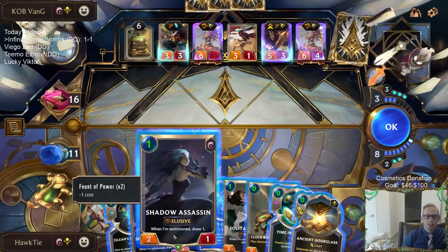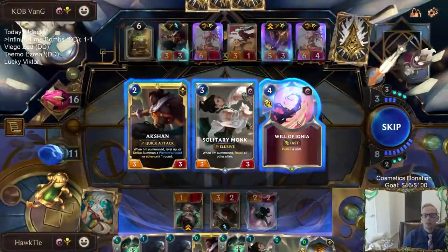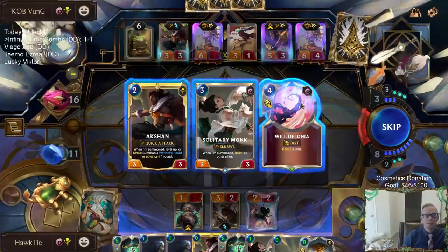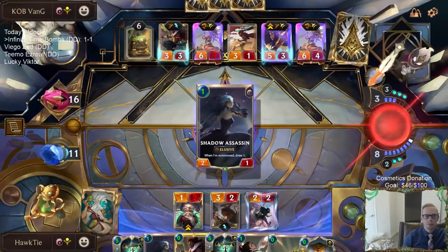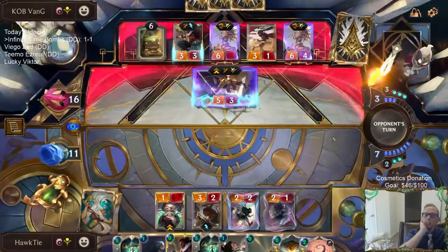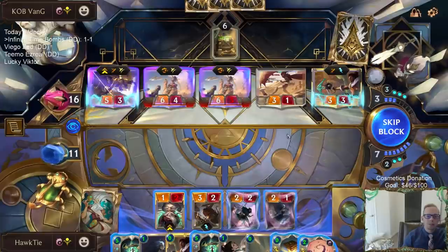Will is as good as we can do. If they have too much buff, we're going to die. Sivir is going to give everything Spell Shield - Will doesn't do anything then. So if they just have pump, we're dead.